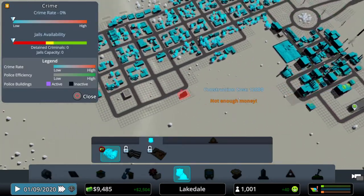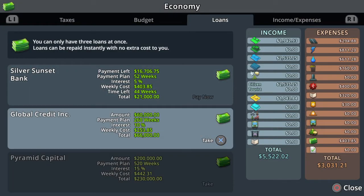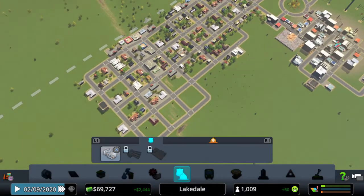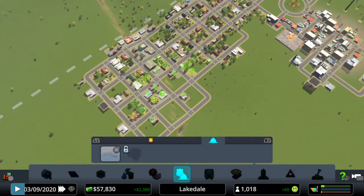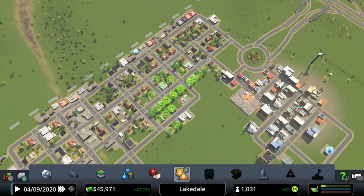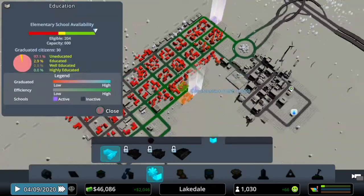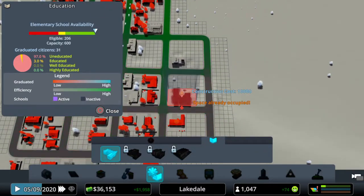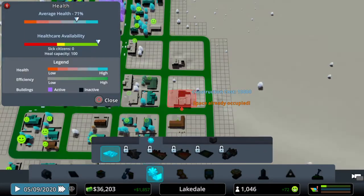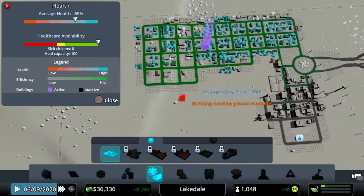Let's put one there. Not enough money — oh my goodness. Now we've got enough. I think we've also got a high school now we need to put in. We're okay, but we need to put this in though. Is it covered everywhere?